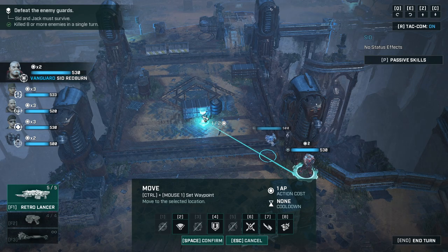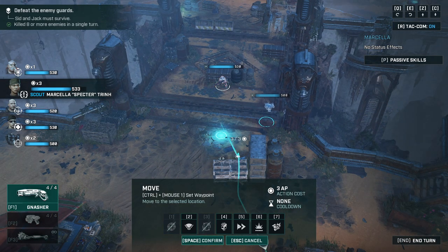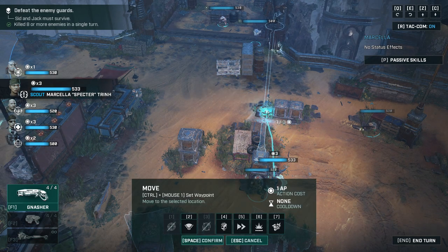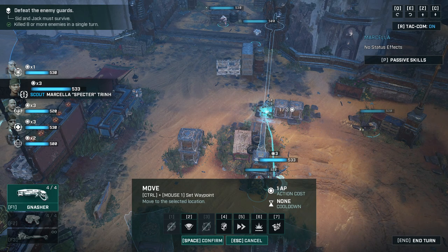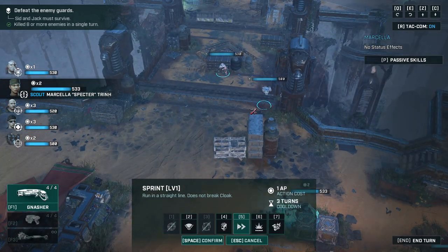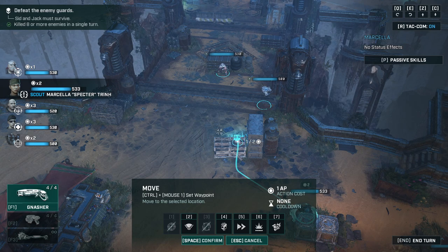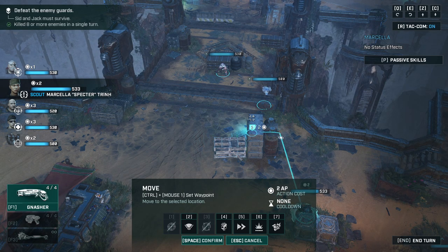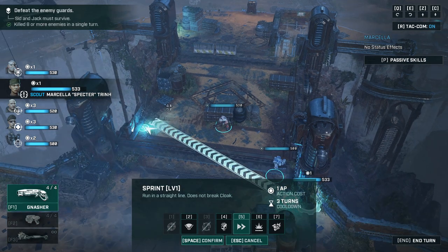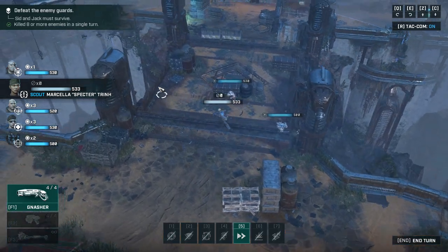Reaching a checkpoint usually indicates it's going to become way more difficult now. The scout begins to move up, taking one turn here, then another turn to here. Sprint really doesn't work super well in this situation.